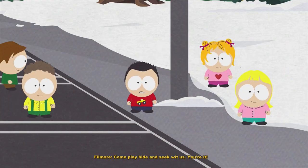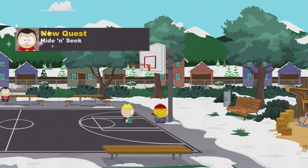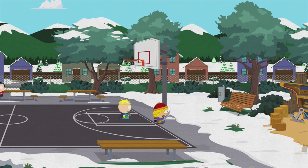Basically, you find this by going to the basketball courts location and Fillmore says let's play hide and seek. I thought it was going to be in this area right here, but it's actually throughout the entire map. So you have to find these six little kids all over the place - it's kind of a pain in the ass.